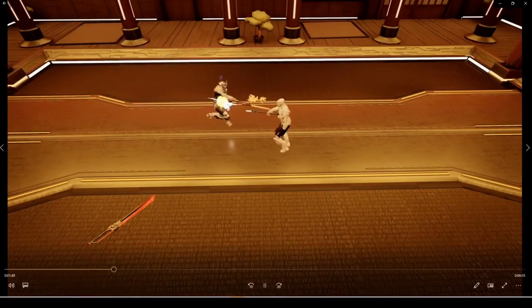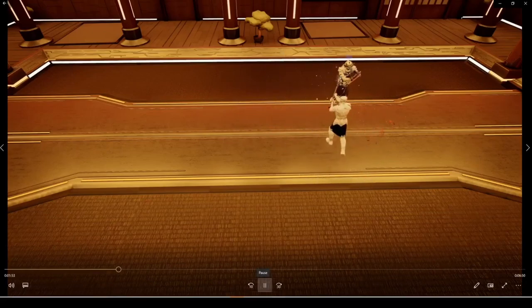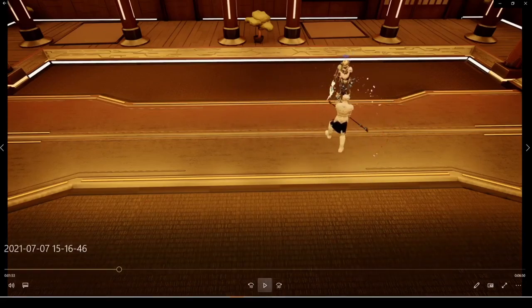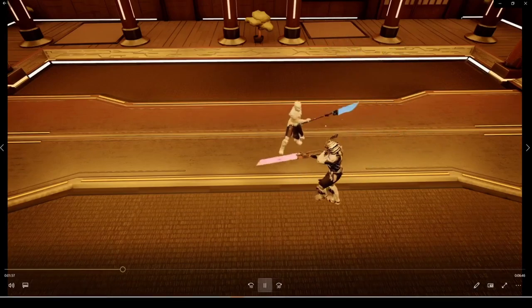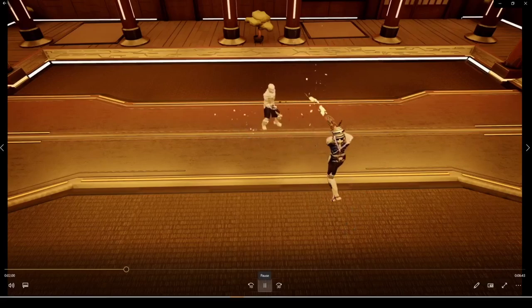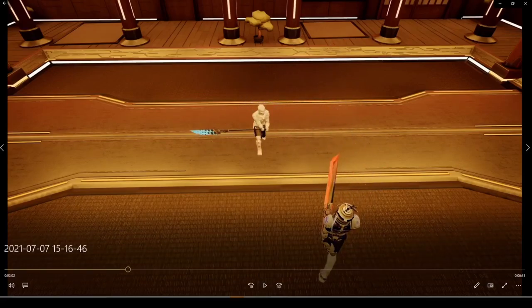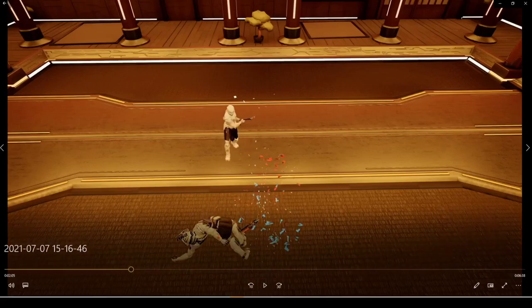Here's another match against Sith. First off the bat, he starts with an unsafe approach and gets punished for it. Here he eats another shot. Now this is a mistake right here — he's backing off and he should not be backing off when he's that close to me. So right now I'm feigning to go for his legs, and I know that I've conditioned him to go for the legs throughout the last few matches. And I clean it up with a headshot like that.